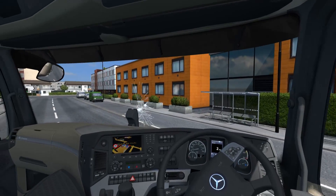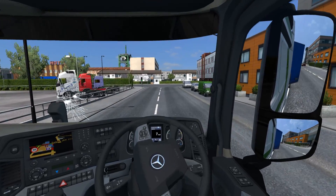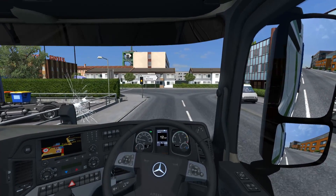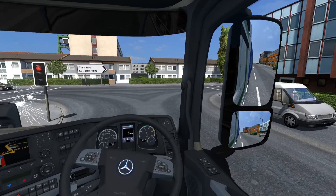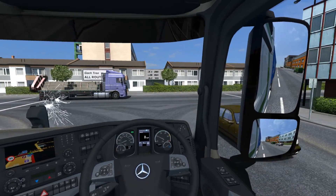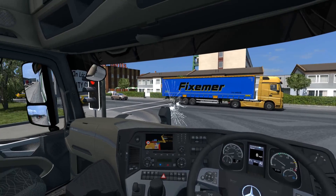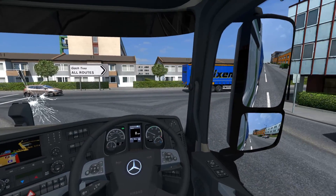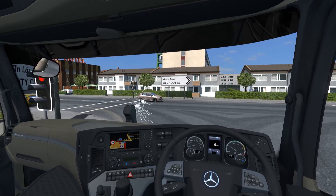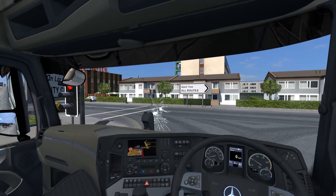Traffic lights in each and every intersection here in Dublin. I think what the commenter meant was that yeah, in Dublin it's filled with one-way roads, but here as we can see it's all still two-way. Maybe it's not technically possible or maybe it's not completely accurate that everything is one-way — maybe there are some two-way roads.